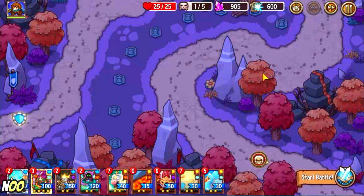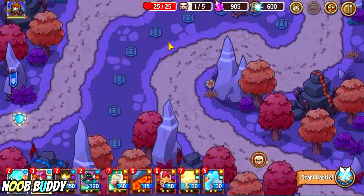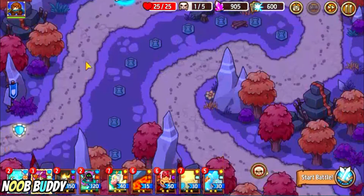Good evening guys, noob buddy again. Currently I'm on this weird lineup — 1, 2, 3, 4, 5, 6, 7, 8, 9 — so 9 tower slots. In the lineup it's like this, and this should be easy because the enemy just walks from here and the target is just one defense here.